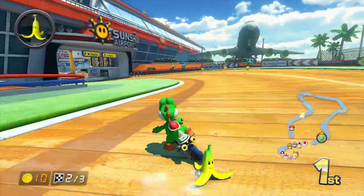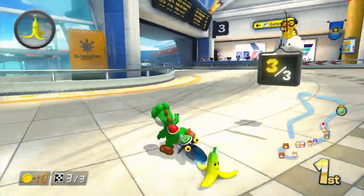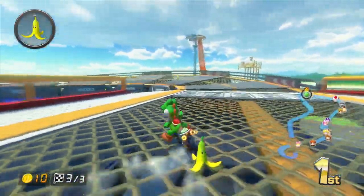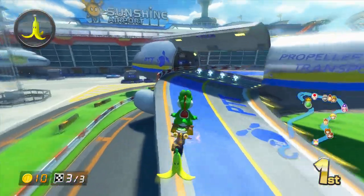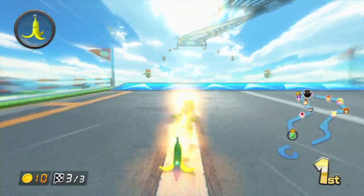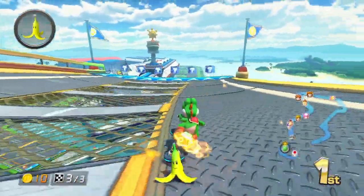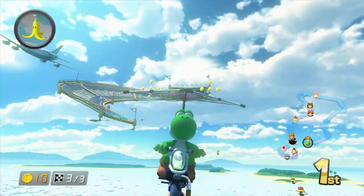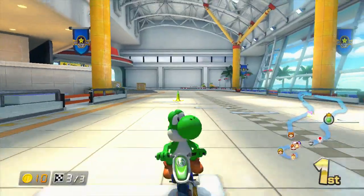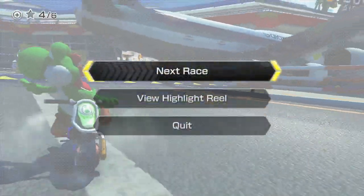Got a banana. Final lap. Item spy is not really helpful for me, I don't know why. Don't fall off — come on, Yoshi. The Wario Wing is not one of my favorite gliders, but I just want to go through all of them because why not? Yoshi just looks straight into the camera. There we go — first place! Beautiful start. Yoshi's just amazing.